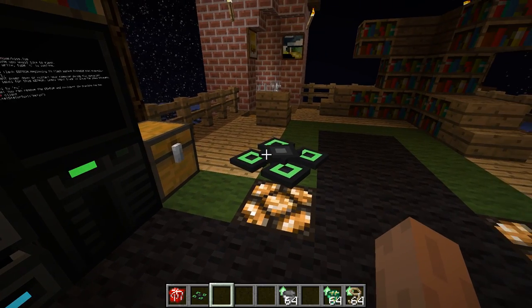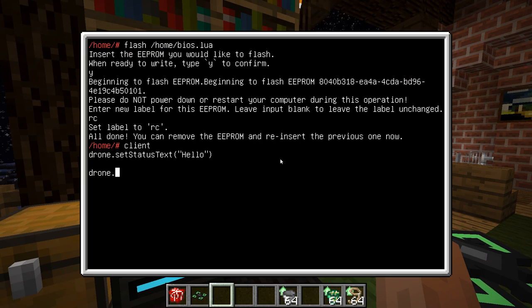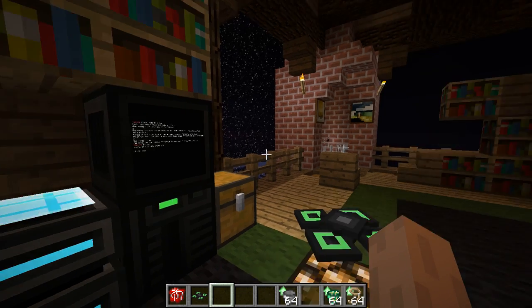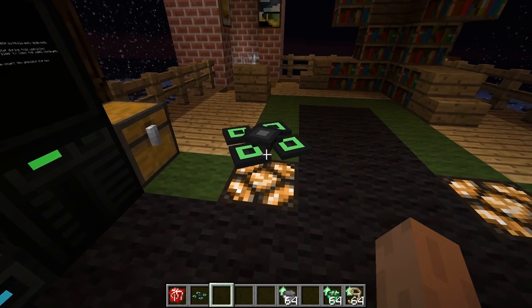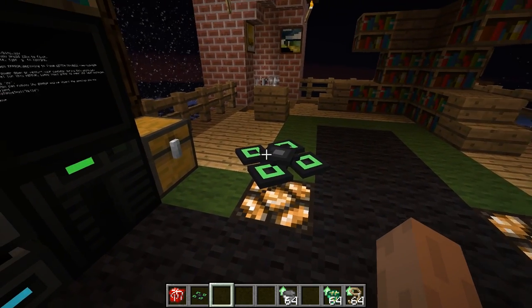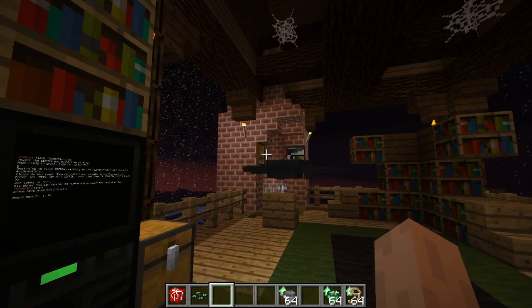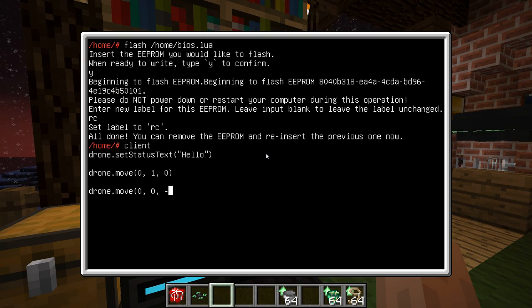So what can I do with this drone? I can send it around — it has movement. The movement works by basically changing the target coordinate of the drone. The signature of the move method takes three numbers which are the relative coordinates to move to. When you start a drone it will automatically center to the block it is currently in, and after that when you tell it to move somewhere it moves relative to its current position. So if I tell it to move up one block in XYZ world coordinates, it'll move up one block.